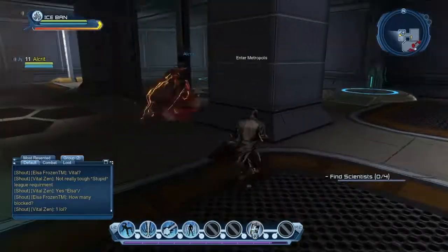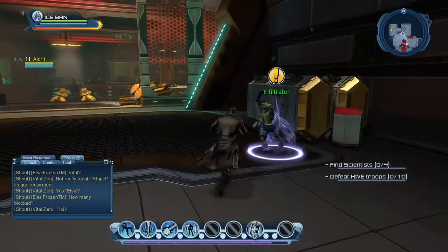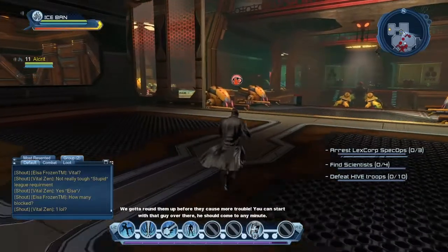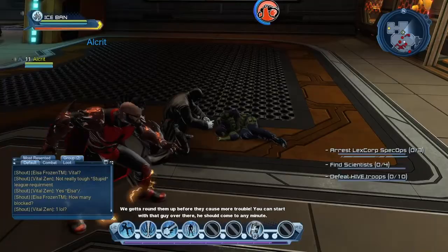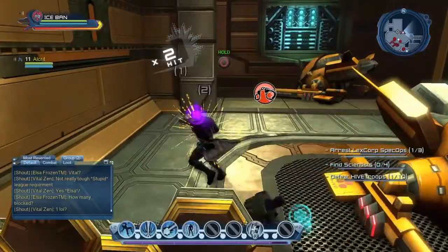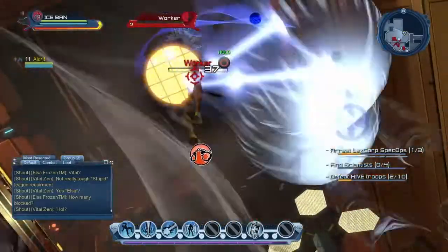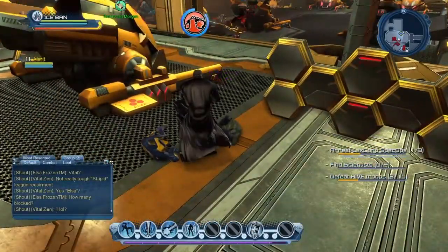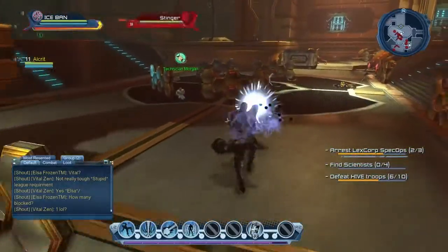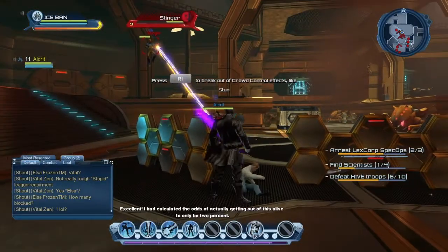Alright, we're inside the Hive Base. Our first mission is to find four scientists. We also got a quest to defeat ten Hive troops, and another quest to arrest LexCorp spec ops. Let's get on to exploring. Oh, there's one — looks like a spec op. Get wrecked, you're going to jail!